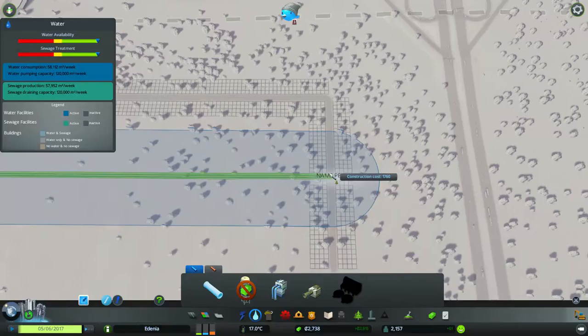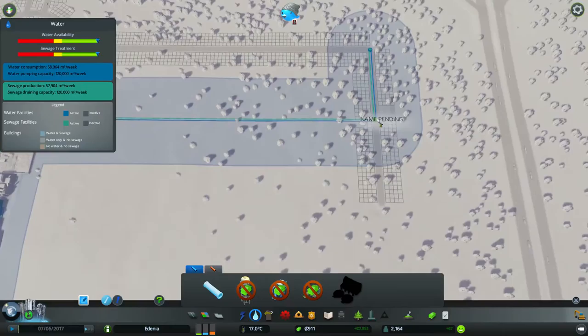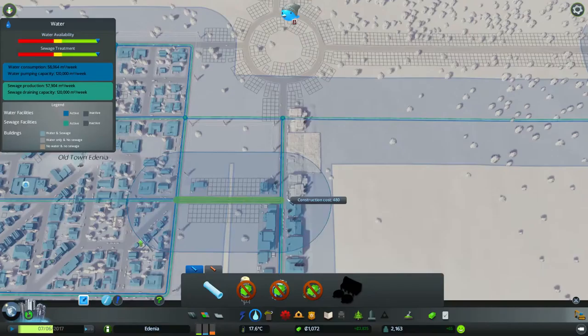We need some power and water over here, of course — there we go. That's going to be it. Very nice. We could eventually even bump up this road, but I don't think we need to do it right now. We do need this one, though.